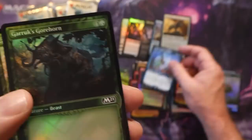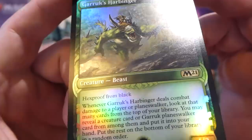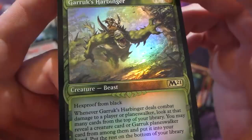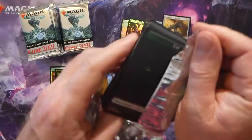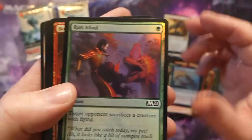Teferi's Ageless Insight - that's a rare. Garruk's Harbinger with the alt border - I think this thing is really solid. A four-three for just three mana with hexproof in black is already okay, but whenever this deals combat damage to a player or planeswalker, you look at that many cards from the top of your library and may reveal a creature or Garruk planeswalker card and put it into your hand. Really solid - I think he'll make appearances in standard.